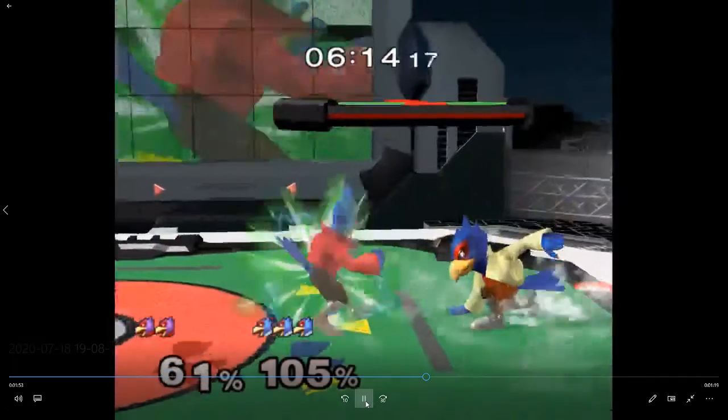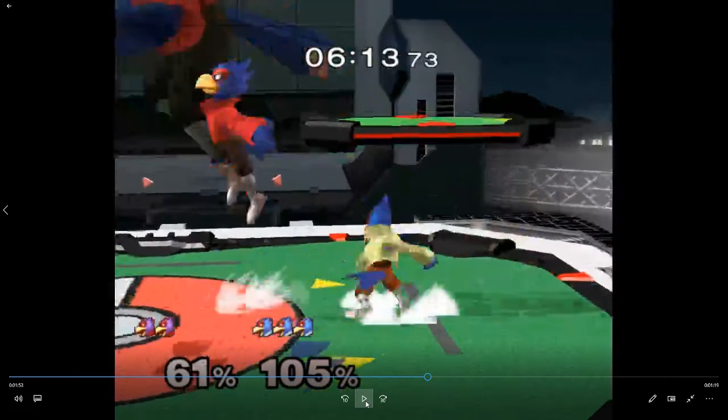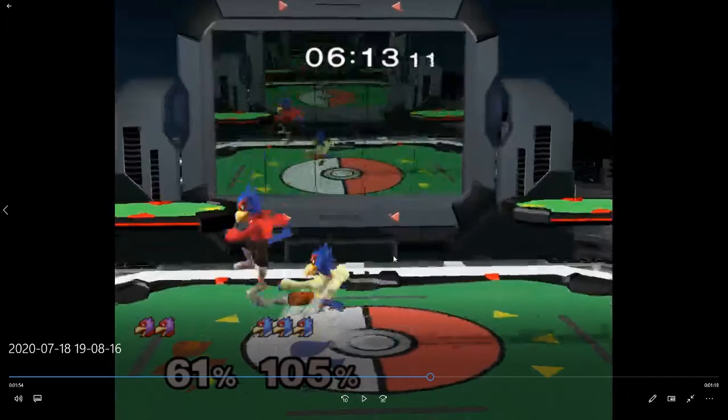He probably shields after, but he tries to dash back and takes the laser. What can you do? It's fine — you didn't get hit there. It was a defensive laser anyway; it's good enough just to get him off you. Now he's jumping away from you which is good. You retake center and catch his landing with a dash attack — yes, really good.